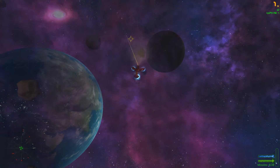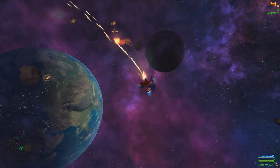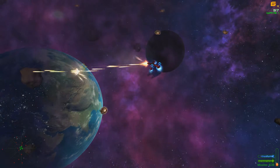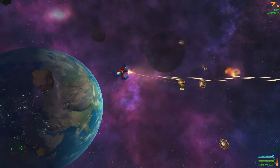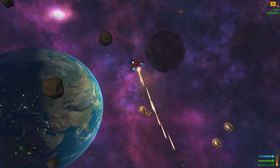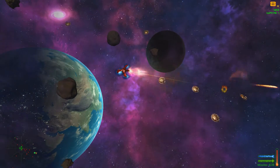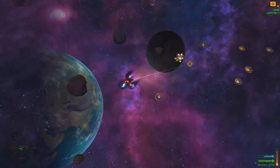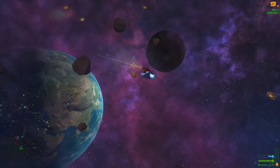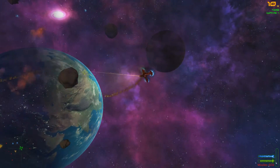Movement is WASD. You can shoot, shift will speed you up, and your enemies are flying — pretty much chainsaws right now. I do have a cannon thing that is sort of like a missile. I can shoot through enemies. I have missiles as well — missiles is the middle mouse button. I can shoot them.